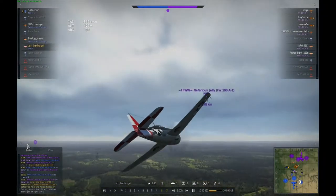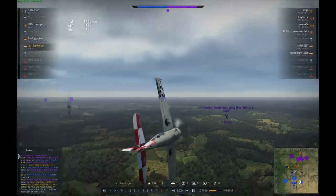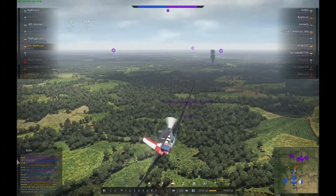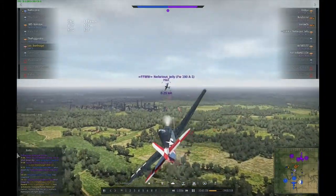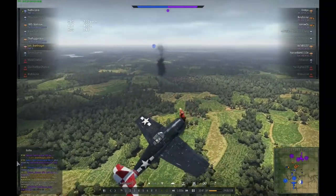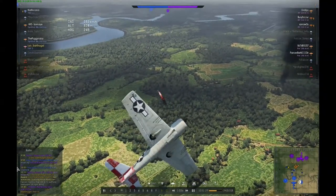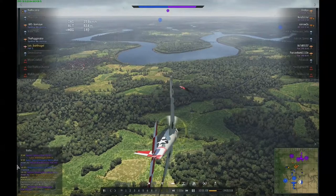Of course this plane is more agile than a Focke-Wulf, and he realized his mistake very soon. He tried to get away, but eventually decided to stay in and turn fight. So I had my chance to take some good shots inside the turn radius, firing at the upside of the plane, setting him on fire and killing the pilot. That was my second kill in this game, with more to come.